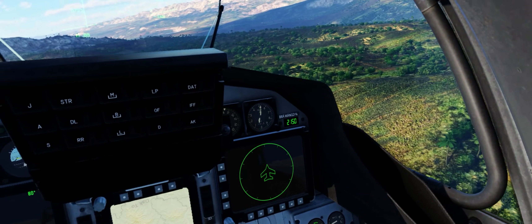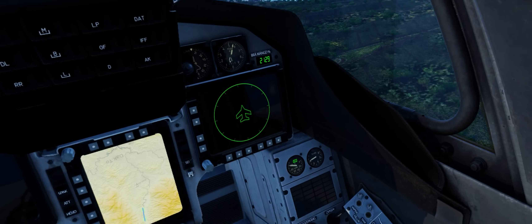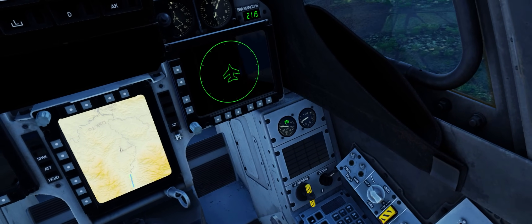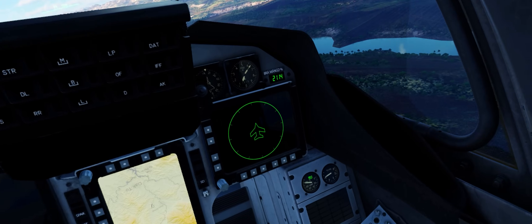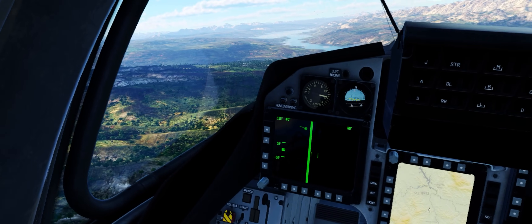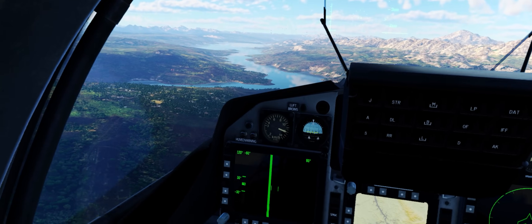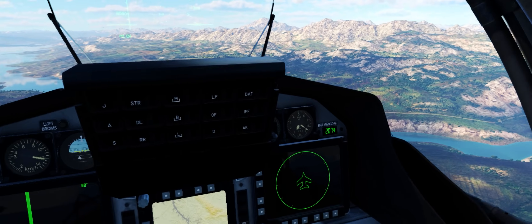It has a very nice fuel gauge, which might change to percentage in the future, but right now shows seconds. You have an RPM indicator that tells you exactly which burner mode you're in just based on the number it shows. You have a kilometers per hour airspeed indicator — obviously superior to knots. Fight me.